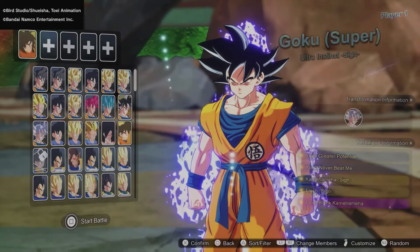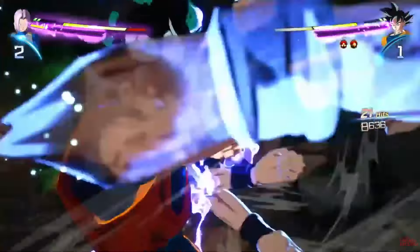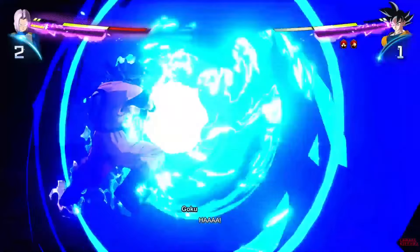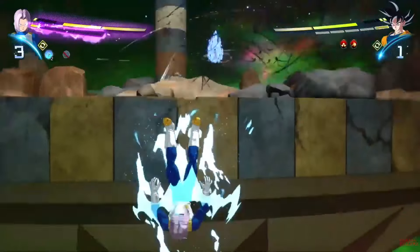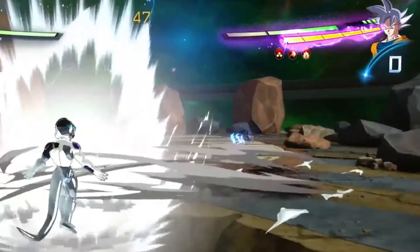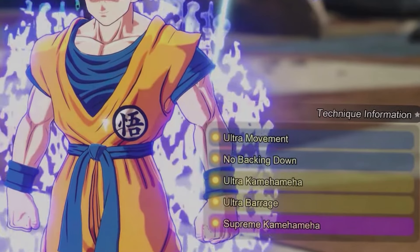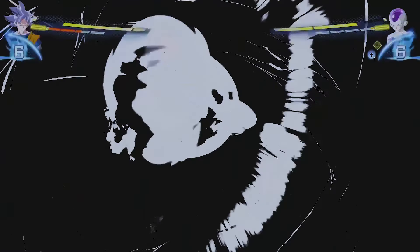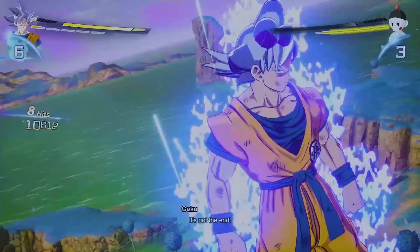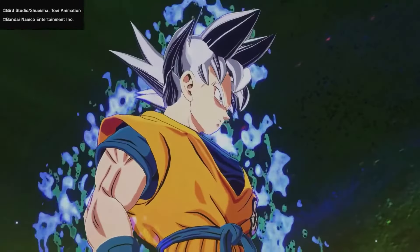His ultimate attack is Point Blank Kamehameha, which we can see right here. Ultra Instinct Goku on the other hand has Ultra Movement and No Backing Down. We haven't got to see Ultra Movement in action but when he uses No Backing Down it puts him into sparking mode and gives him some buffs which we can see right here. He also has Ultra Kamehameha and Ultra Barrage as his main damage-dealing attacks. For his ultimate he has Supreme Kamehameha, and this just looks crazy - look at it right here.